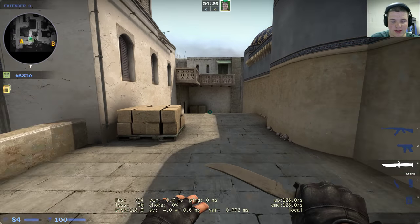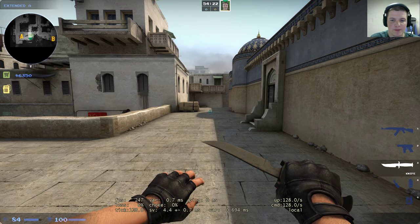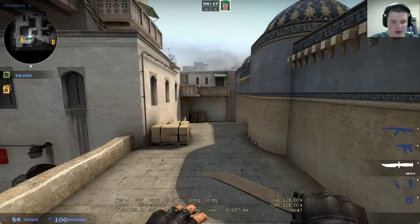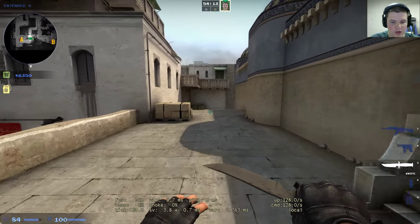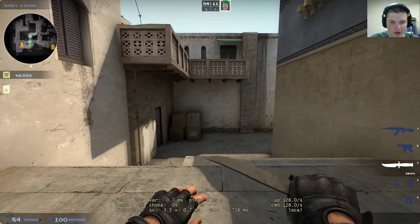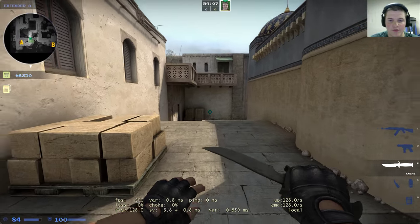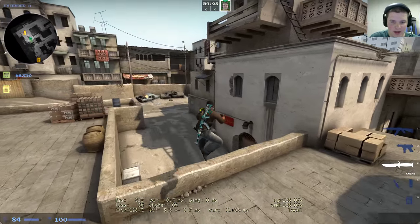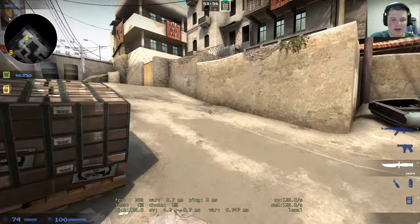It just feels off to me — it doesn't feel right compared to pre-update. I kind of hope they fix this. It's just a minor little annoyance, but it's pretty easily repeatable. All you do is when you're running forward, you jump and hold down crouch, and then when mid-air, if you let go of crouch, you kind of do this weird floaty thing. It's even more noticeable from a height.